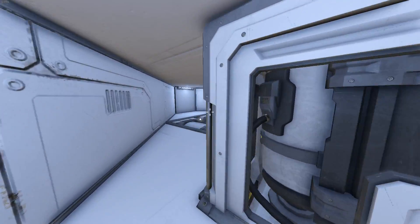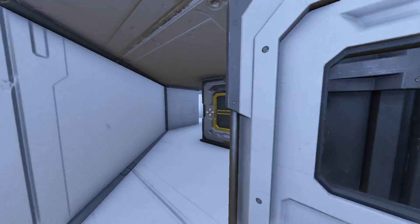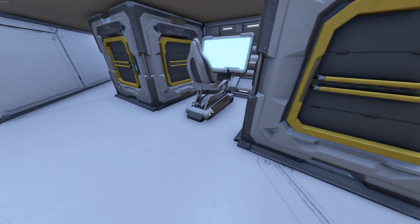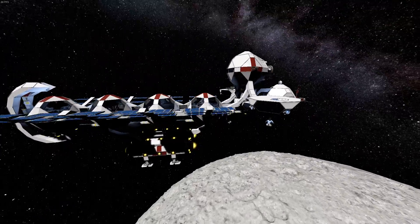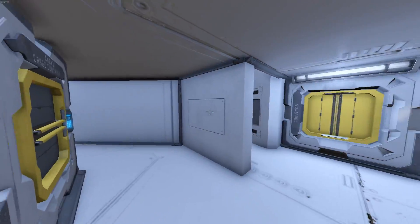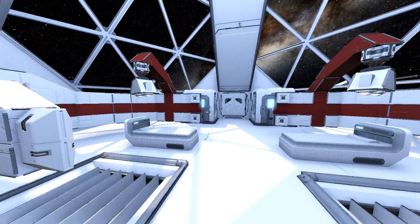The downstairs portion simply just has some storage, some oxygen production, power — did I say power? Well, I just did now. The power in this particular one is hidden. And we also have another cockpit a little further forward in this sphere. So heading up the passage, let's go into the next room.